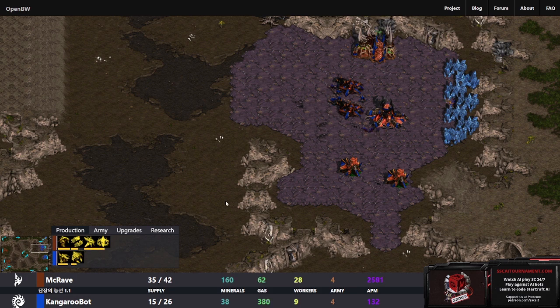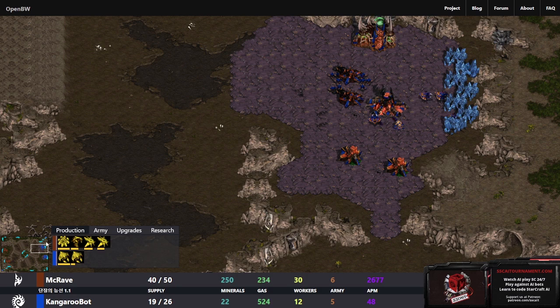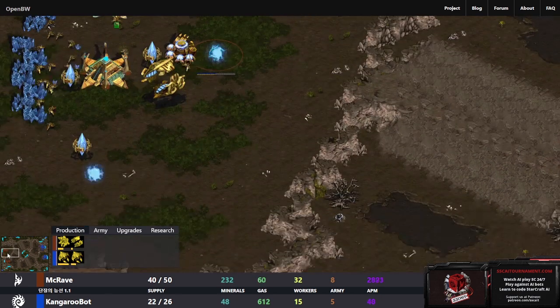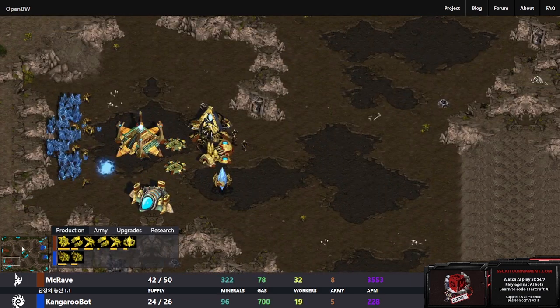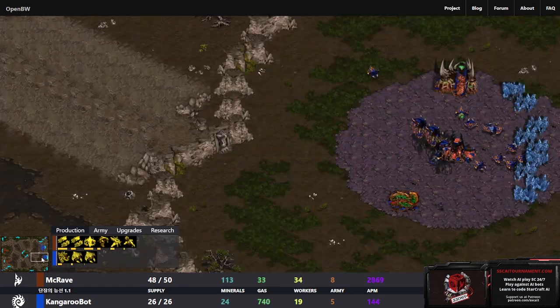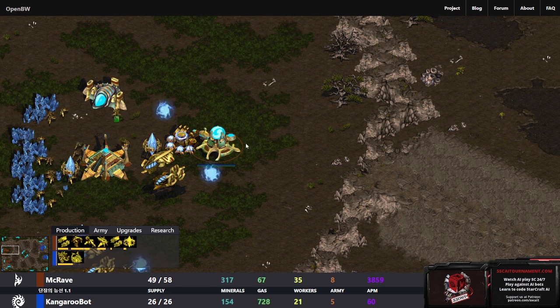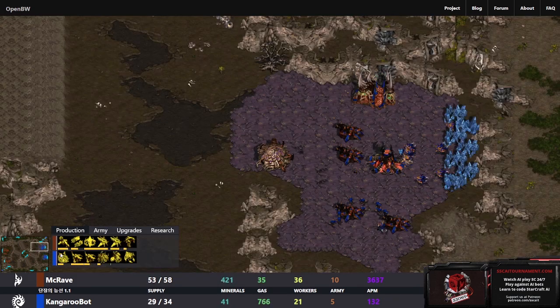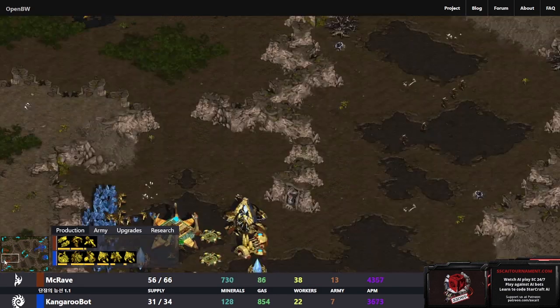Joint scout getting picked off. Zerglings coming out though. The prep scout wanders a little too close to the sunken colonies. There is no anti-air for KangarooBot, and this could be a problem as we should start to see Corsair production pretty soon. We have a Fleet Beacon coming down and another Stargate - actually oh no, we've got Scouts! I was wondering if it could be Scouts too because there are Scout upgrades at the Fleet Beacon. There's still zero anti-air for KangarooBot, but there is an evolution chamber being made and a Mutalisk Den as well, so there will be anti-air relatively soon.